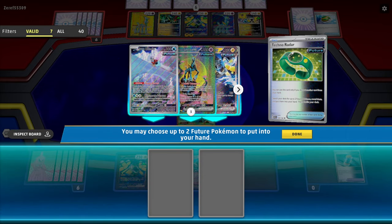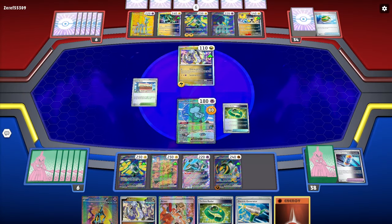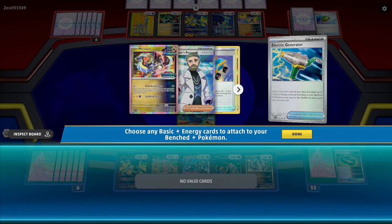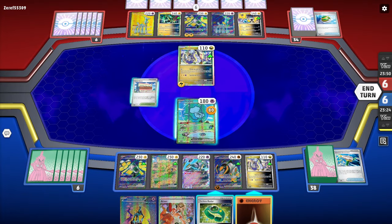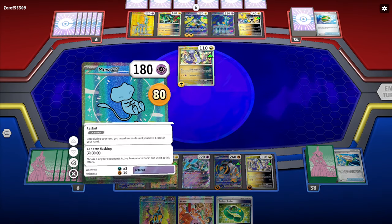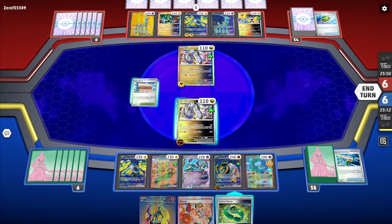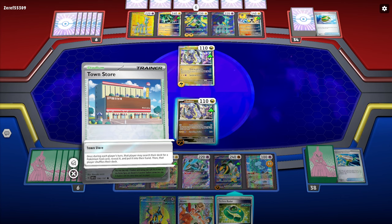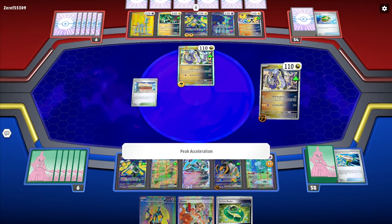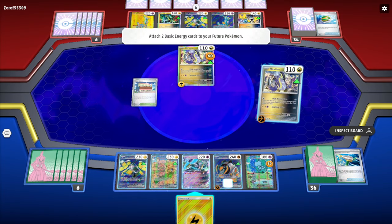We're going to get rid of the Future Booster Energy Capsule, bring in Miradon and another Iron Crown. We'll play the Electric Generator — nothing great there. I'm going to play my energy to Miradon, retreat Mew, bring in Miradon, and press Peak Acceleration. It's only going to do 60, but it accelerates energy on our end.